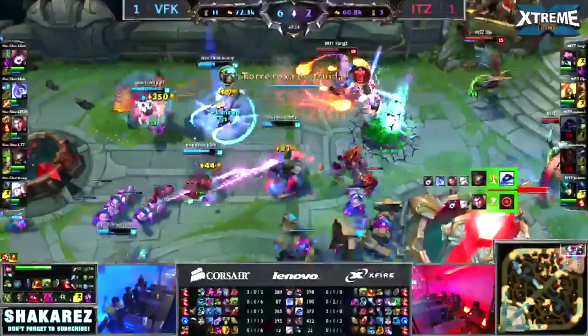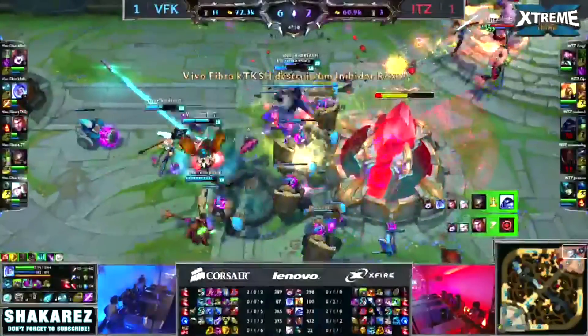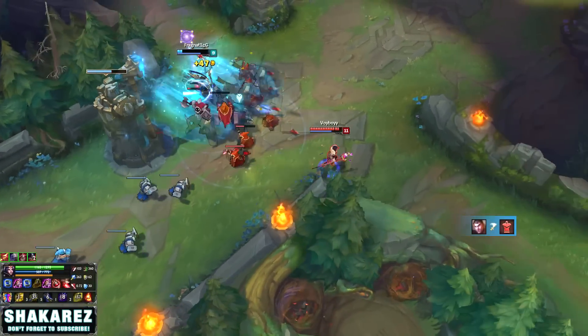All of these factors ended up giving what otherwise would seem like a troll build something very viable. The idea behind this weird build path is to get 40% CDR while still achieving high levels of ability power and tons of mana regen.